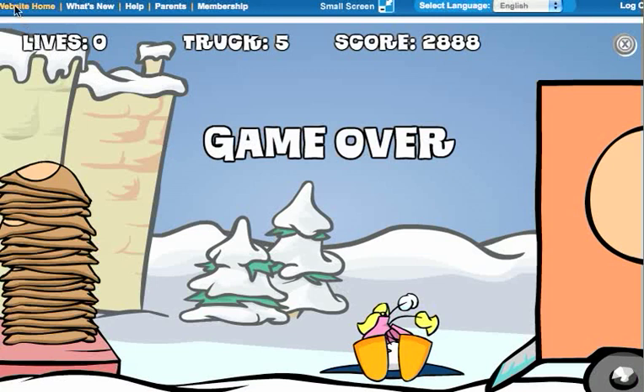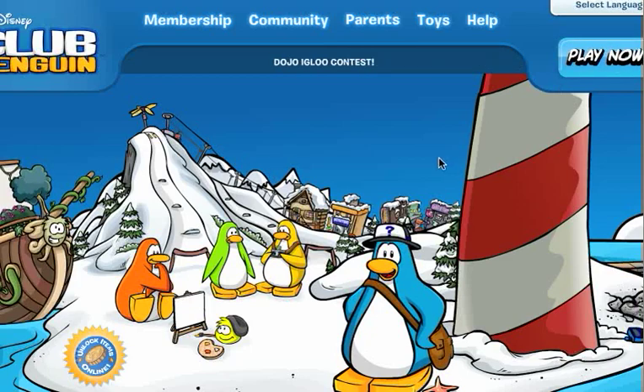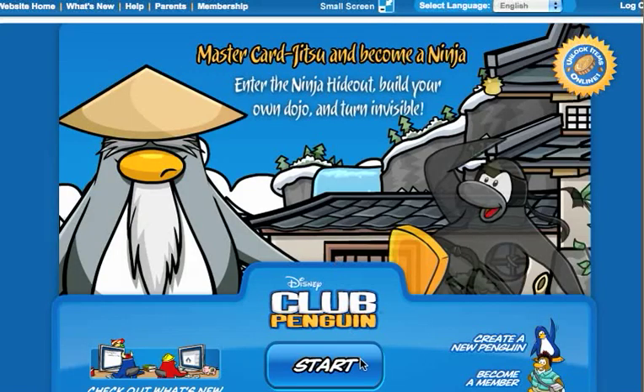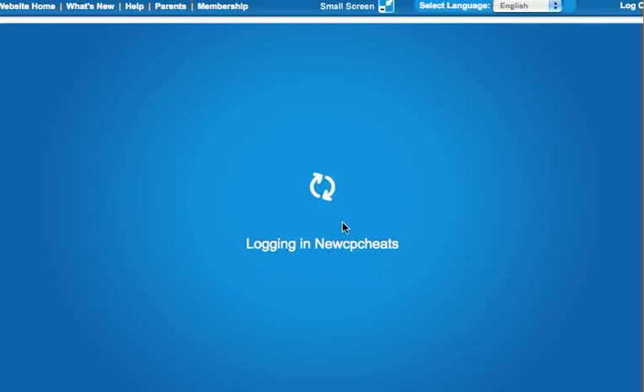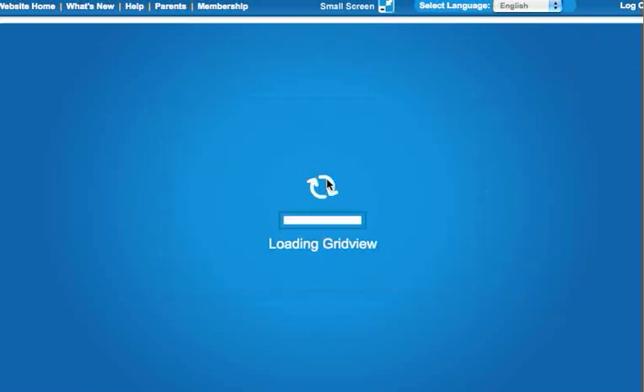What you have to do is click the website home button and that will log you out of Club Penguin. But then when you log back in, you'll get all the coins that you had — all those extra coins will still be there.